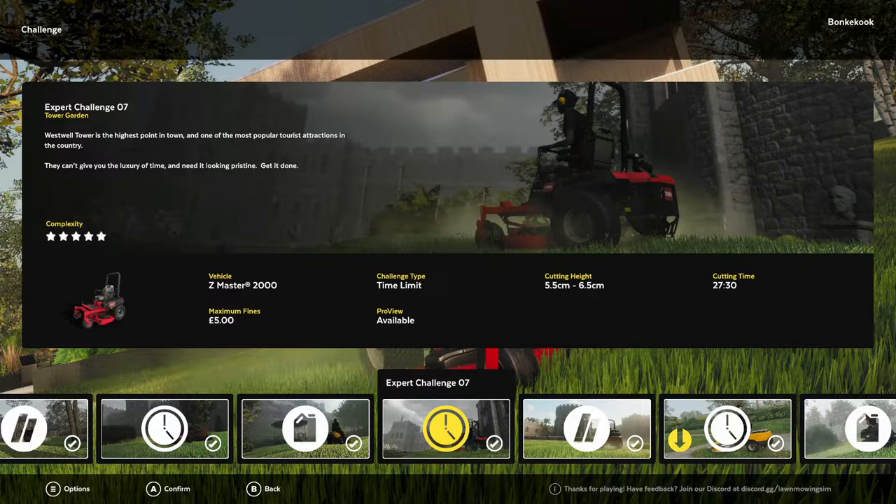Hello there folks, BunkyCook here, aka your Lonely Achievement God, continuing our Lawn Mowing Simulator Challenge coverage with Expert Challenge number 7, the Westwell Tower Garden.